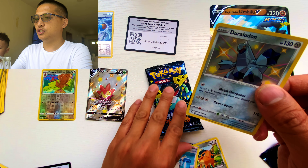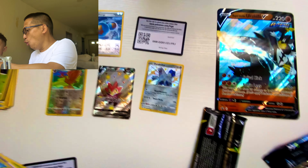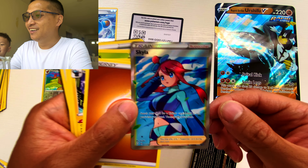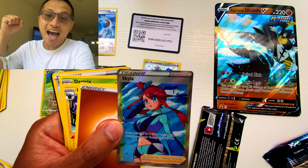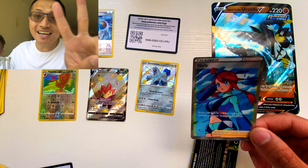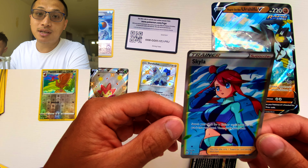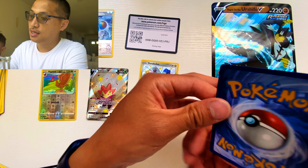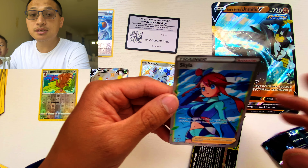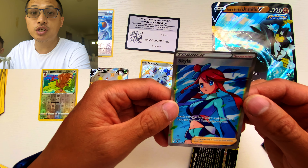I get the last pack, Silas. Silas got a Skyla! Oh, we got a Skyla! Look at that card. This is our second Skyla — Mommy pulled the first Skyla, and it's in the card saver. This one is gonna go in the card saver too, looks really nice. This is by far my favorite full-art Skyla trainer card from Shiny Fates.